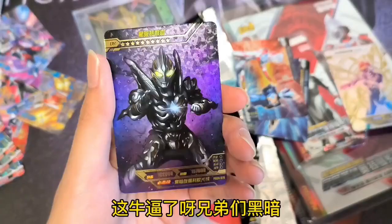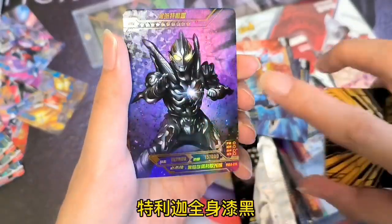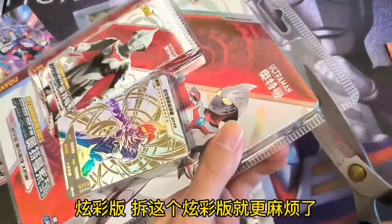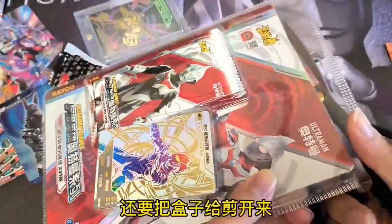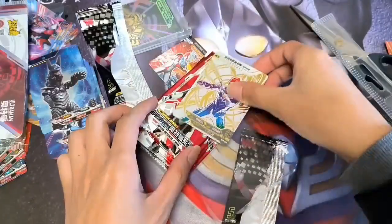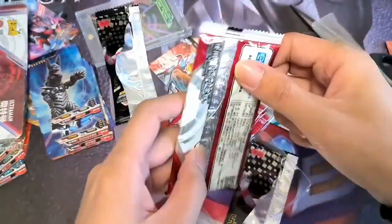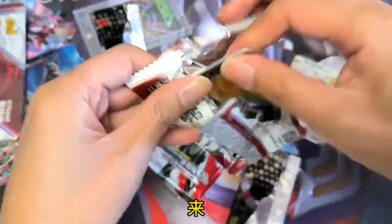真牛逼，黑暗特里加，全身漆黑！你们看，这个灯光好亮啊！好，现在拆闪光板，拆这个闪光板还挺麻烦的，还要把盒子给打开。来，把里面的卡给拿出来。好了，我们看一下，这个是上纱6年形态，不错！